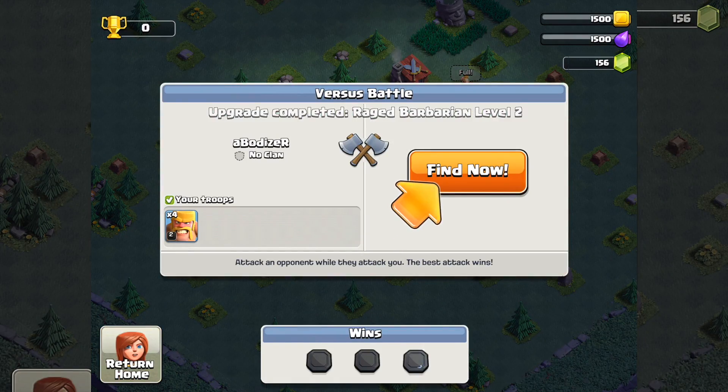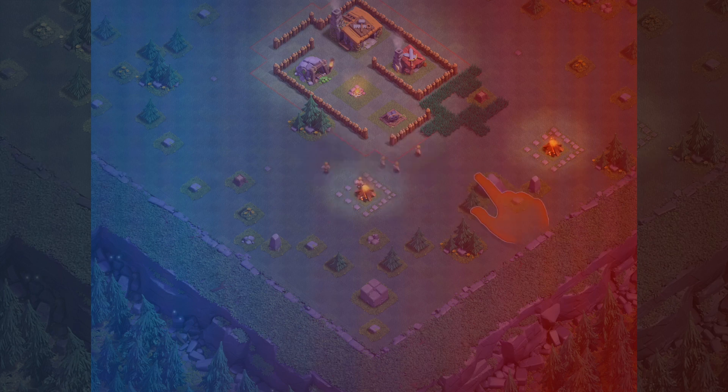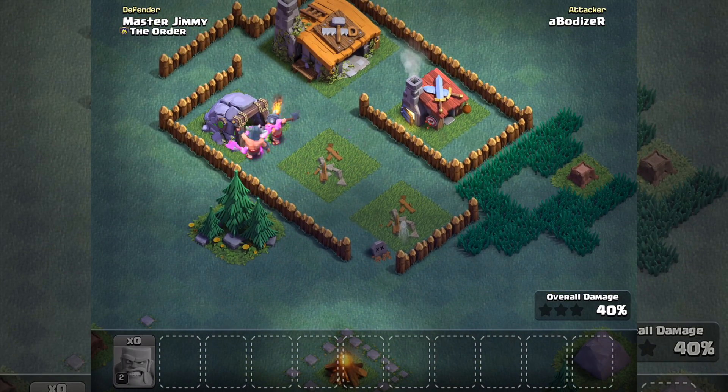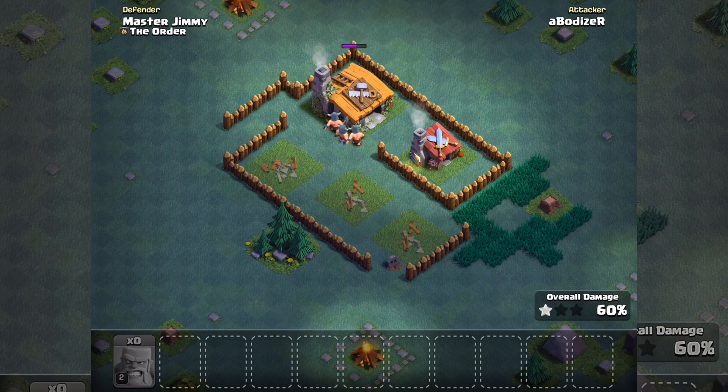Let's go for an attack. As you can see, we have to attack and it's really sort of night kind of troops. The Raged Barbarians are really amazing, I really like them — as you can see, they are really fast since they are raged, and yeah they can take everything down easily.